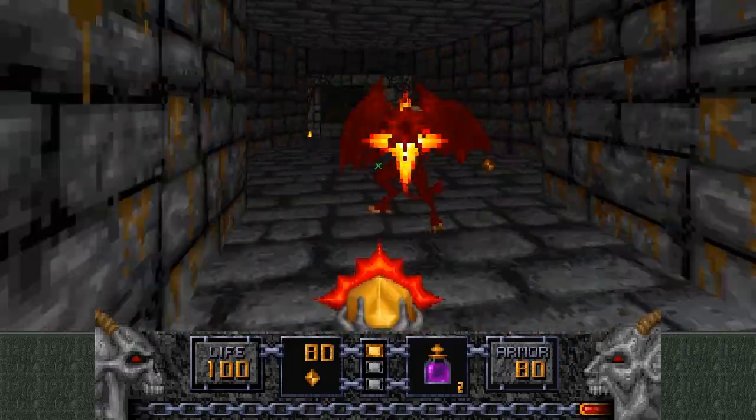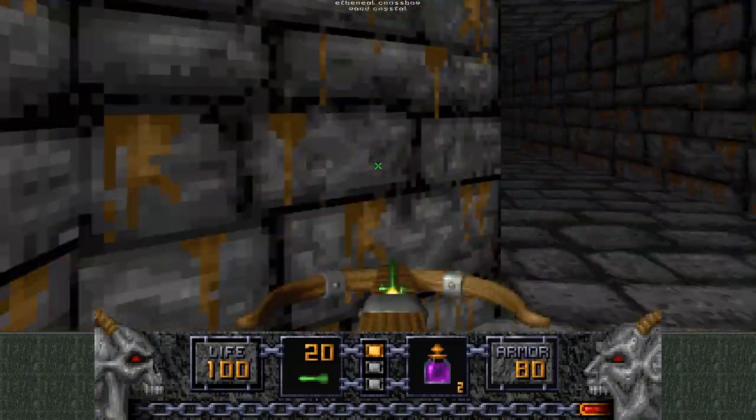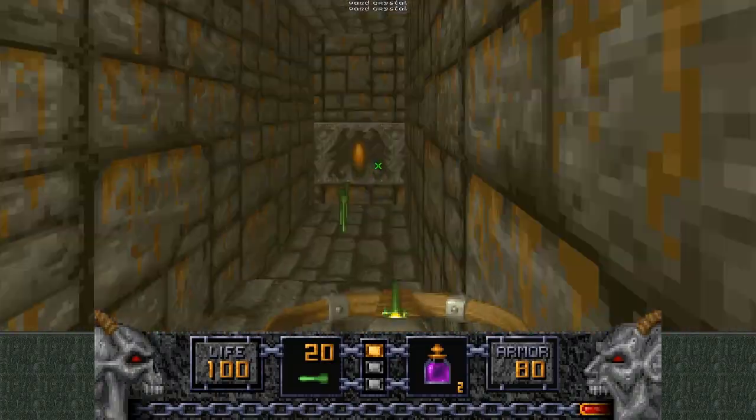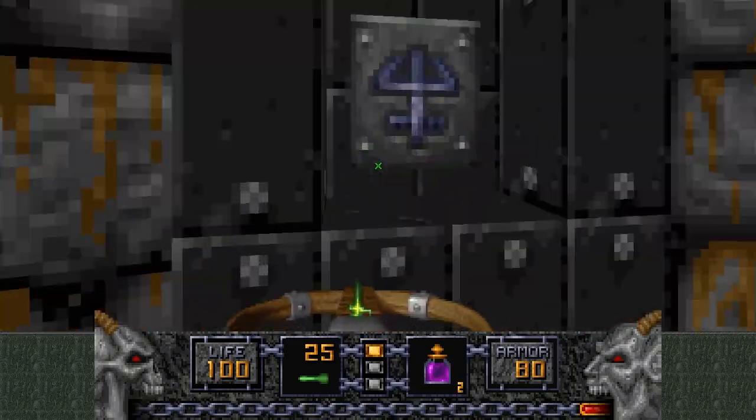What I'm using right now is the Elven Wand, which is pretty much the pistol equivalent. And this is the Ethereal Crossbow — it's basically the shotgun, in case you can't read it.